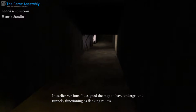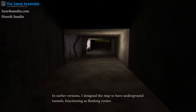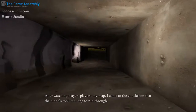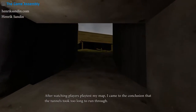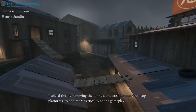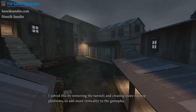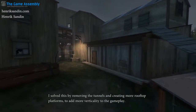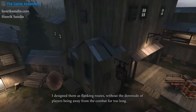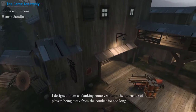In earlier versions I designed the map to have underground tunnels functioning as flanking routes. After watching players playtest my map, I came to the conclusion that the tunnels took too long to run through. I solved this by removing the tunnels and creating more rooftop platforms to add more verticality to the gameplay. I designed them as flanking routes, without the downside of players being away from the combat for too long.